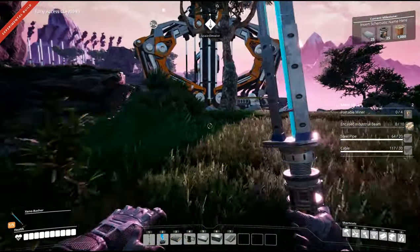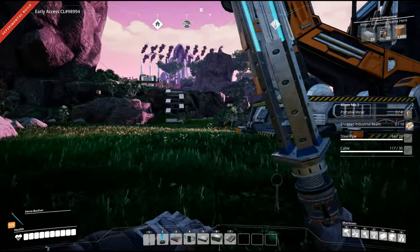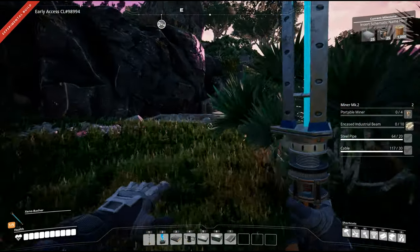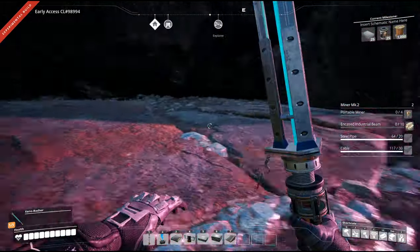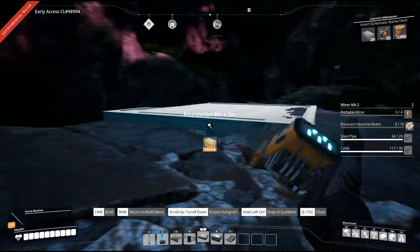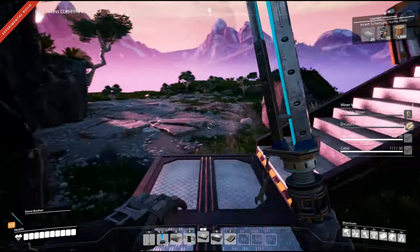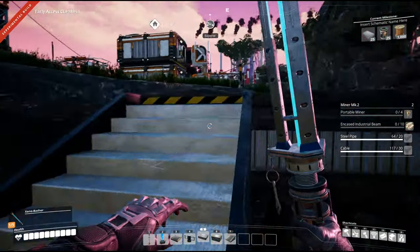Maybe that could be this episode or next episode depending on how quickly we can create the screws, because we can just build all this stuff down here and then move things up. These conveyor belts are normal ones giving me 120 a minute per iron node. What we need to do is get rid of this and bring the modules down so everything's built on the same platform.